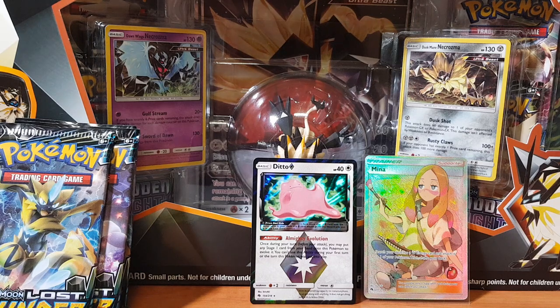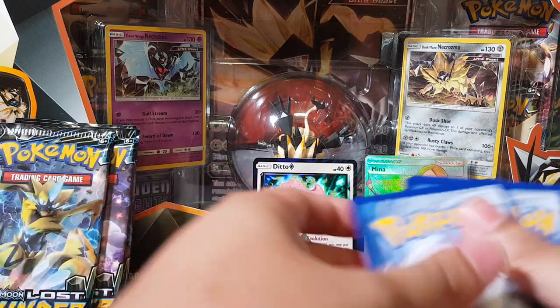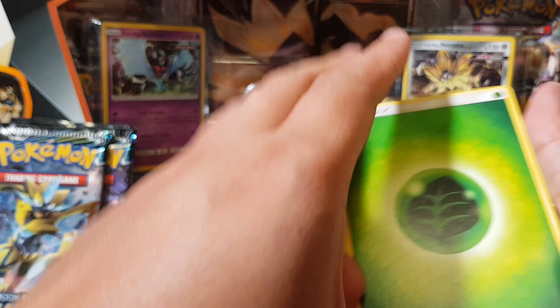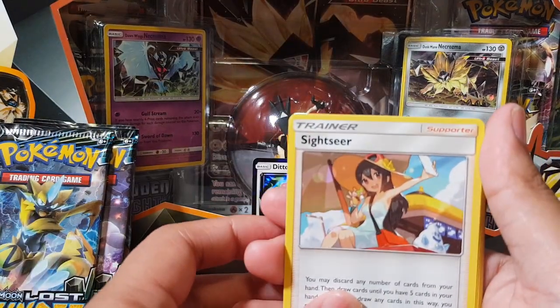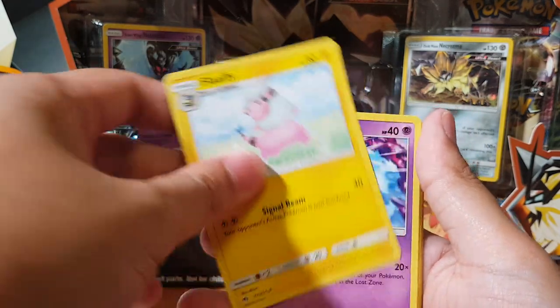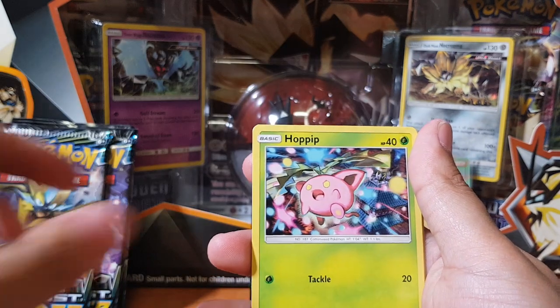All right, what are we going to get this time? And I haven't even opened up my Dusk Mane Necrozma premium collection box yet. It's going to be a good day to be opening packs, guys — it is a good day! All right, we got Sightseer — what up? Whitney, Flaaffy, Natu, Chikorita, Pachirisu.